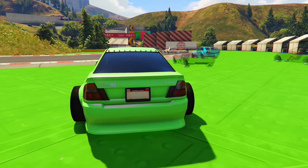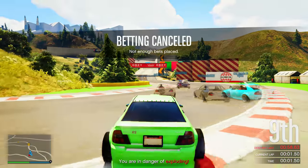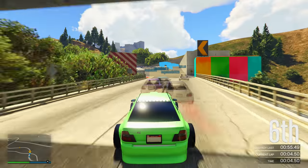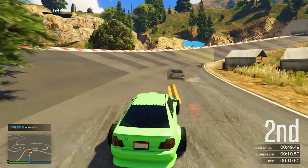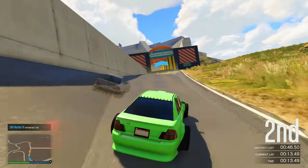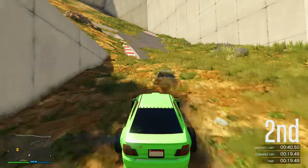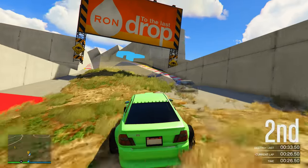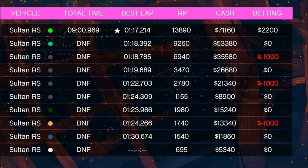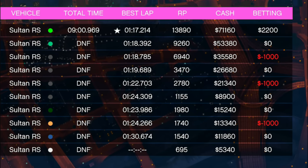The Destroy Last Place every 60 seconds setting shortens the race — with 10 people it's only 10 minutes long, with 5 people only 5 minutes. Now for the actual racing: you need to come in first, second, or third place to make decent money. Here's how much everyone made: first place got $71,000, second place got $53,000, and third place got $35,000.